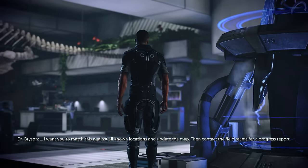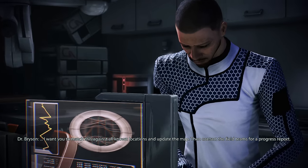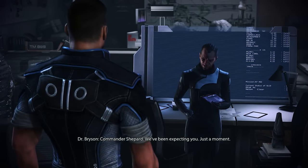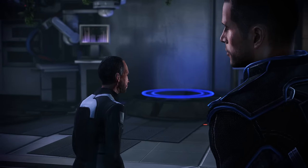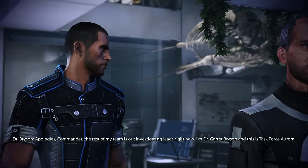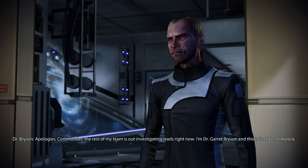In the lab, Bryson is giving orders — match coordinates, update the map, contact field teams. Then Commander Shepard arrives and is greeted: 'We've been expecting you.' Dr. Garrett Bryson introduces himself and Task Force Aurora. Hackett's message described an Alliance researcher who may have uncovered information about the Reapers.